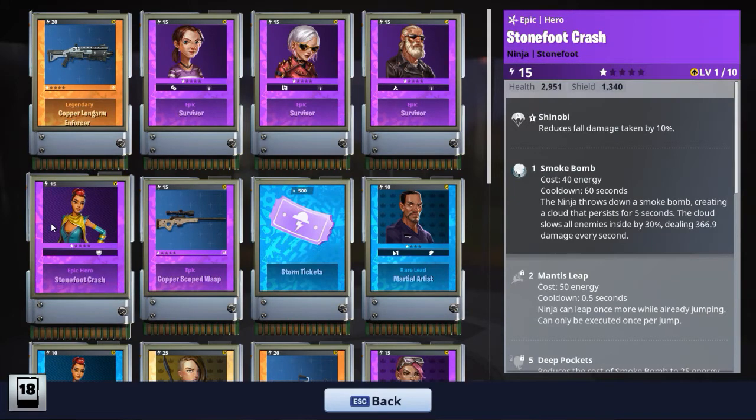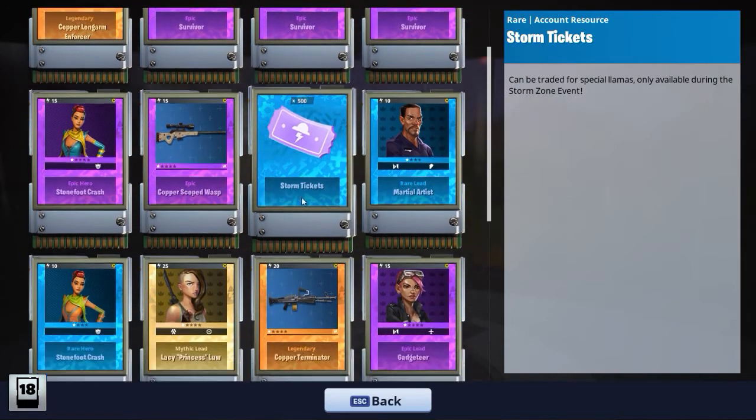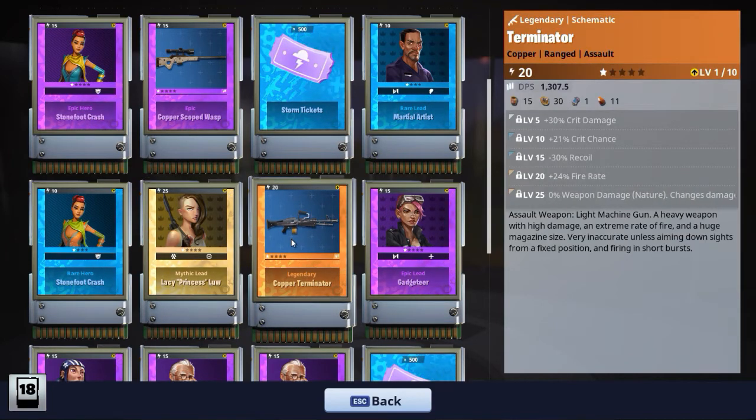Okay, those survivors — I'm not interested in those. This is a ninja hero. Let's look at this rifle: durability, reload speed, headshot damage, and crit chance. Headshot damage and crit chance combined might be actually nice. Storm tickets — 500 of them. Let's look at this hero. Natural soldier. Oh, it's a mythic lead, not a hero. Copper Terminator — this is the one I'm most interested in. Crit damage, crit chance, recoil, fire rate. I guess this is nice. It could have been better, but we will have to just upgrade it a bit and we will see.